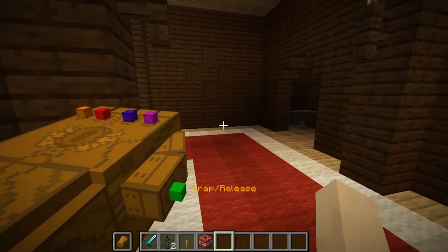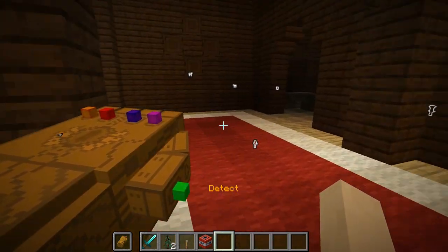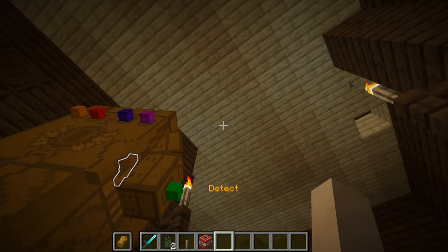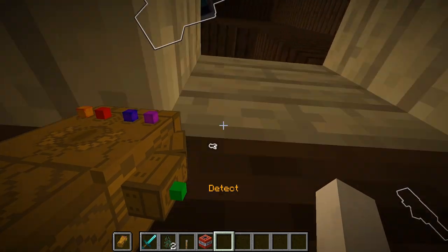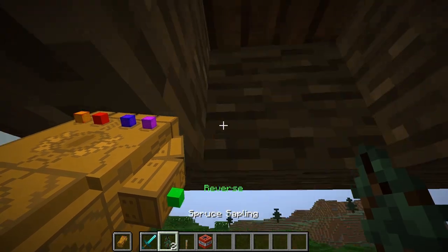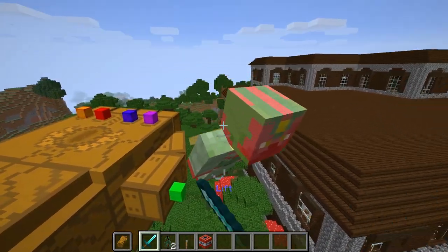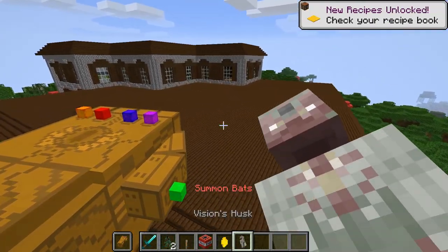One thing you can do is use the soul stone ability of detect, and you should be able to see Vision somewhere around here. There he is — you can kind of see him flying around over here. I want your mind stone. There we go — I got the mind stone and also a Vision husk.